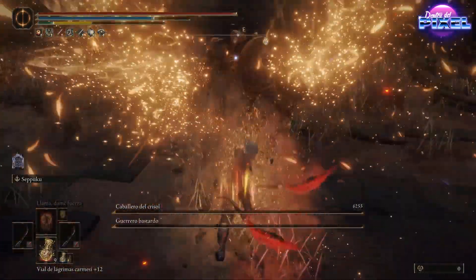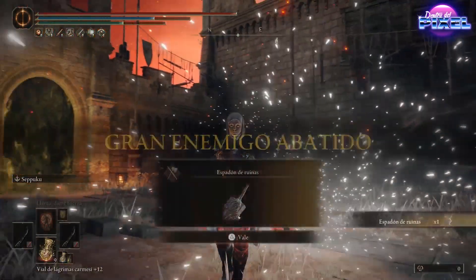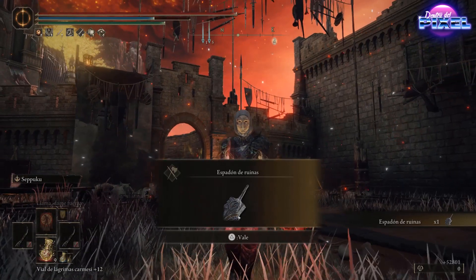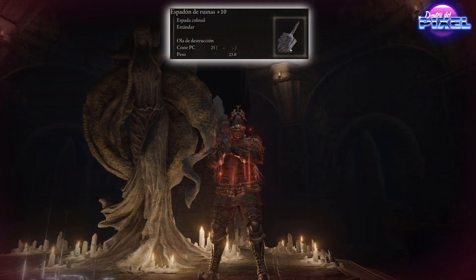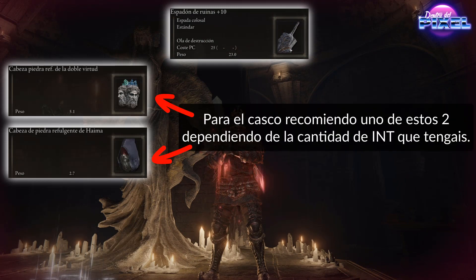Es bastante duro ese tipo, pero si lo vencéis conseguiréis el espadón de ruinas. Una vez tengamos el arma, la subimos a su máximo poder con umbra piedras, porque este arma es especial y es lo que requiere. Con esto solo nos queda tener los atributos necesarios para potenciarla.